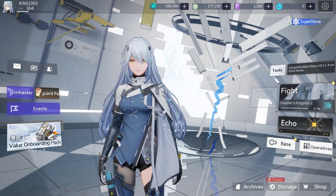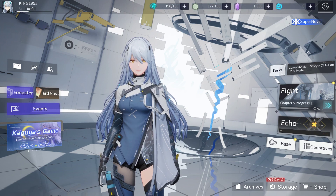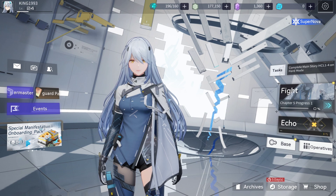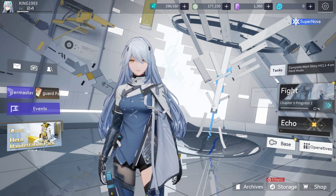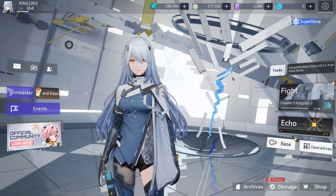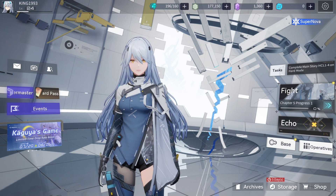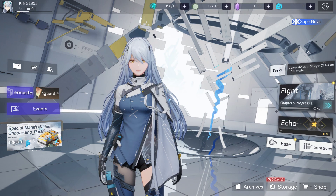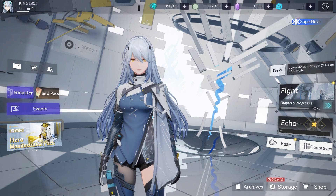Hello there, dear YouTubers. My name is king1993 and today is another day of me trying to explain another important part of this game. Today's topic is the color code. In every game there are either star codes or color codes, and in this game there are both. If we are able to understand the meaning of those color codes, we will be able to play the game more efficiently by saving more resources.